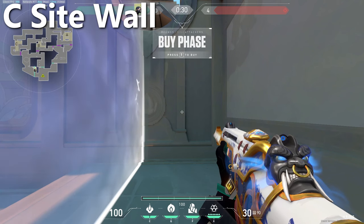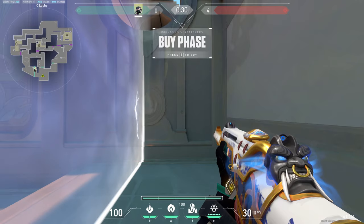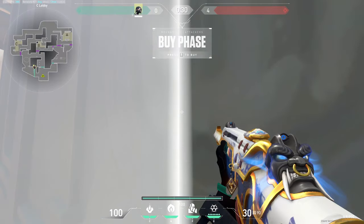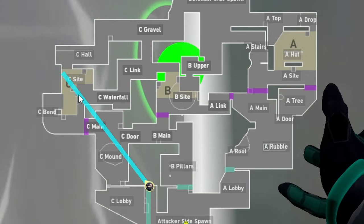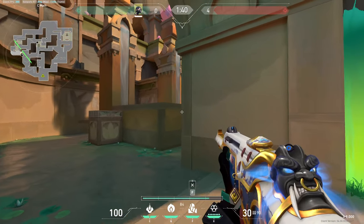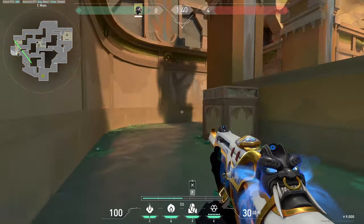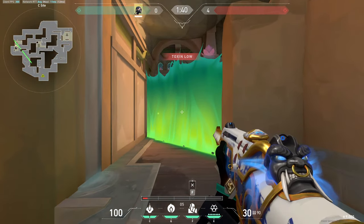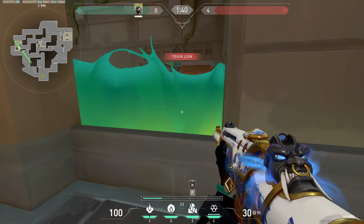Moving on to C site — there really hasn't been a great perfect execute that I've been able to find with Viper solo smokes. But in general, the wall I've found success with: throw from this corner in C lobby and aim your wall so it cuts off this part of site. This wall is going to block all these lines of sight, so when you're taking C you only have to worry about clearing these close angles.